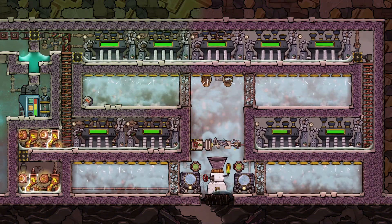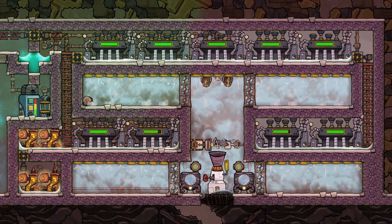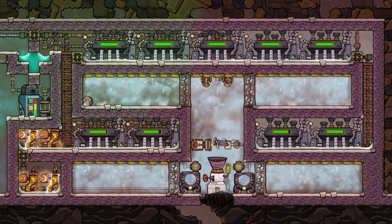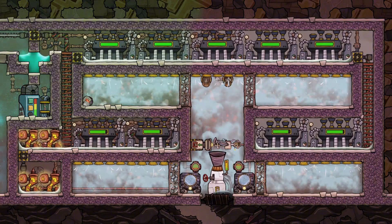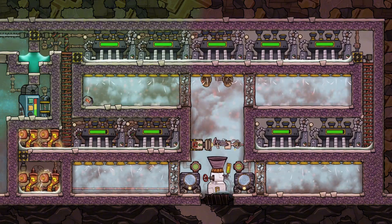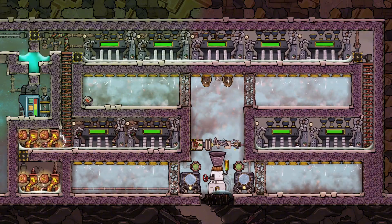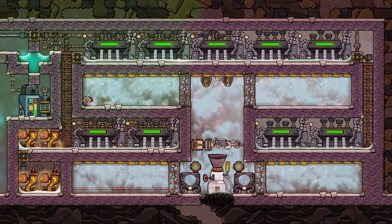Steam turbines generate maximum power with steam at 200 degrees. Anything lower decreases power gain, and anything higher doesn't generate more power but puts additional strain on the cooling loop. If you run fewer than nine turbines, the recycled water doesn't fill the geothermal heat pump quickly enough, stalling the system and cutting power. If you run more and pump the extra water into the steam chamber, the steam cools down too much, causing all the turbines to reduce capacity.